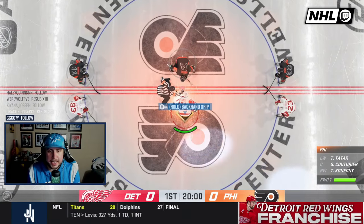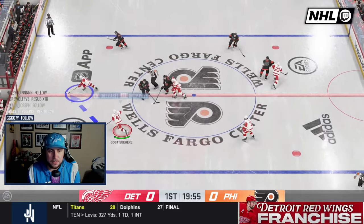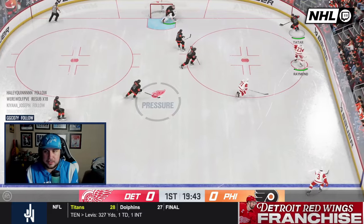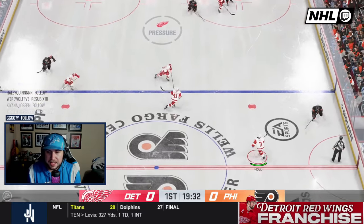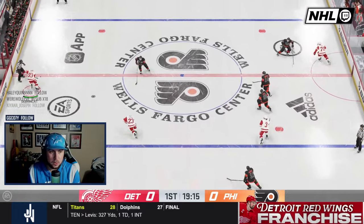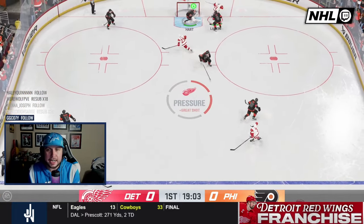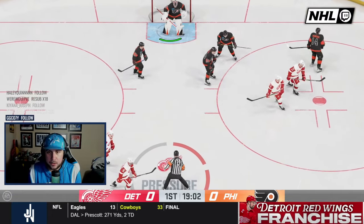Larkin and Sean Couturier get us underway from the Wells Fargo Center in Philly. Gostas Beryl dumps it in to start the game — Lucas Raymond could not get over there. Tomas Tatar, the former Red Wing who just got traded to Seattle, got that puck up the ice. Justin Hole on the breakout, over to Alex Dabrinkit with a ton of space, looking for Larkin — and a glove save early in this game by Carter Hart.